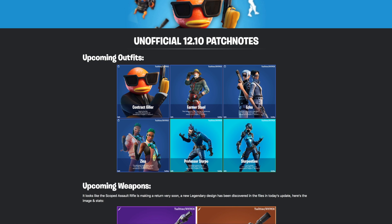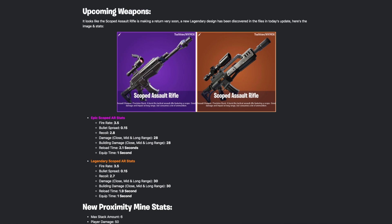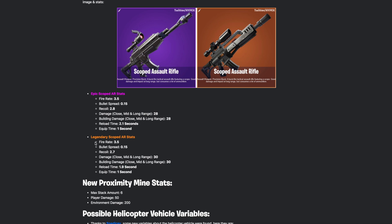We also have Farmer Steel, Echo, Xena, Professor Slurpo, and Slurpin Team — those are the six main upcoming outfits leaked in the 12.10 update. For upcoming weapons, the scoped assault rifle looks to be making a return very soon. A new legendary design has been discovered in the files — here are the image and stats for the scoped AR in both epic and legendary variants.